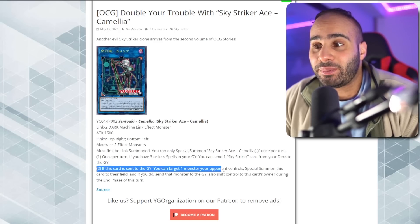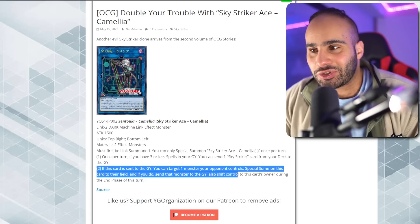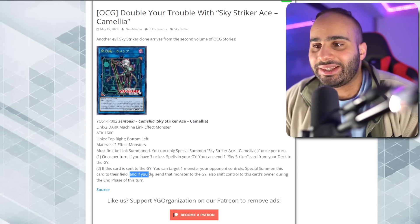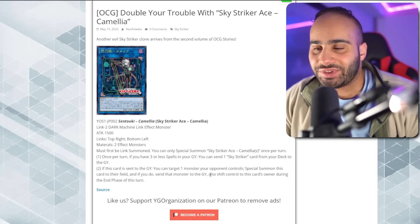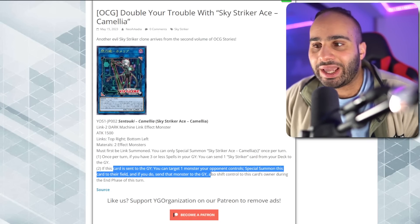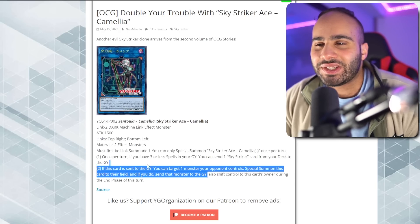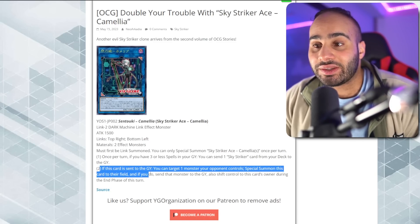Anyway, the second effect: if this card is sent to the graveyard, you can target one monster your opponent controls, Special Summon this card to their field, and if you do, send that monster to the graveyard. Also, shift control of that card back to its owner during the end phase of this turn. This is a very complex effect because it has two conjunction words — 'and if you do,' which means the second part can only happen if the first happens, and 'also,' which means the control shift is independent of the rest.